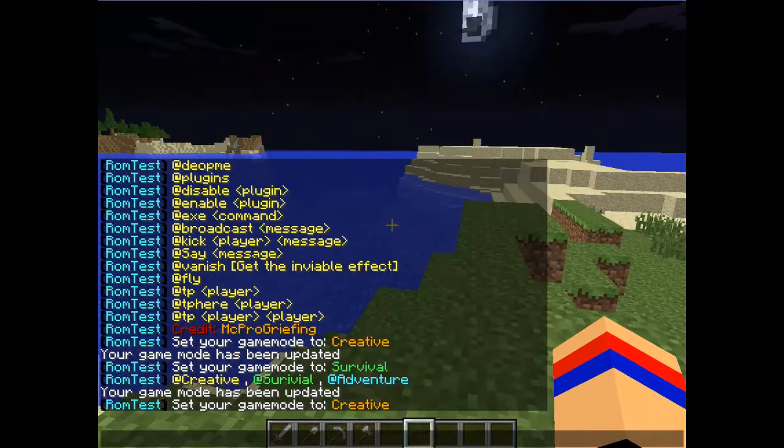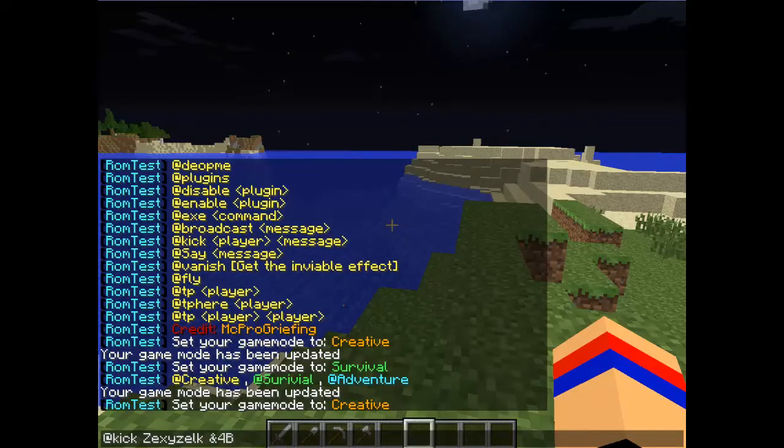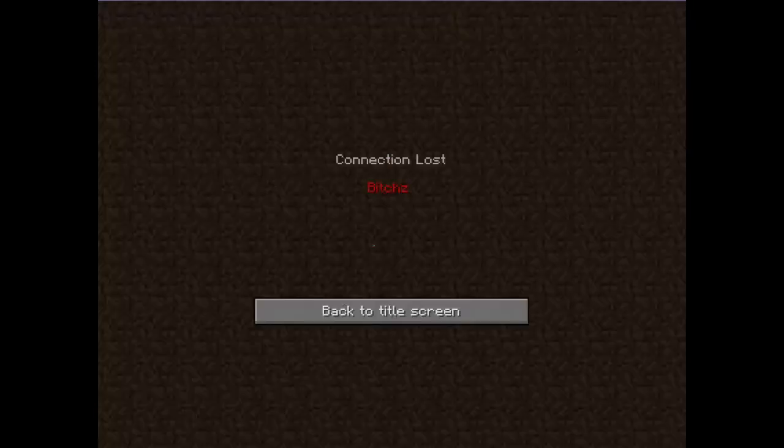We've got kick — I haven't kicked myself. Why the hell not. Kick, let's see — the player. I'll do it. Works.